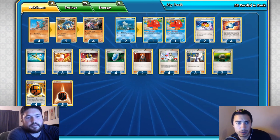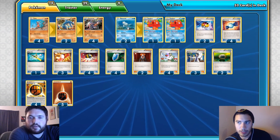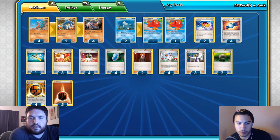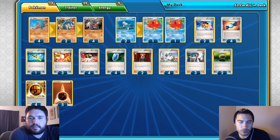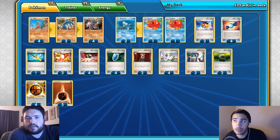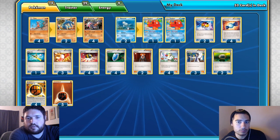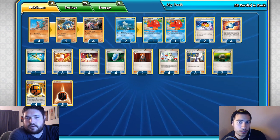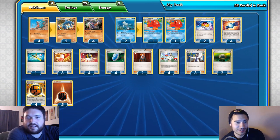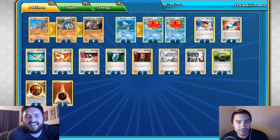Other lists like Greninja BREAK or Forest of Giant Plants decks will play four of the Stage 1 because it's critical for the deck's speed. But unless your Stage 1 has a ridiculously powerful attack or ability, you want to keep it at a low count — one to two. If you're really worried about not having Rare Candy, maybe play three, but two has been solid for most evolutionary decks.